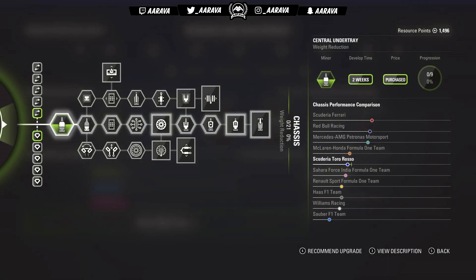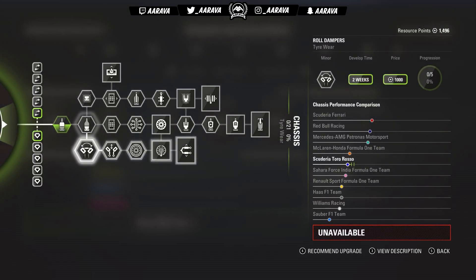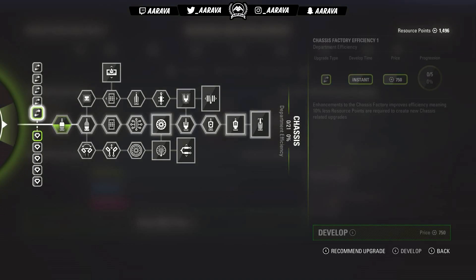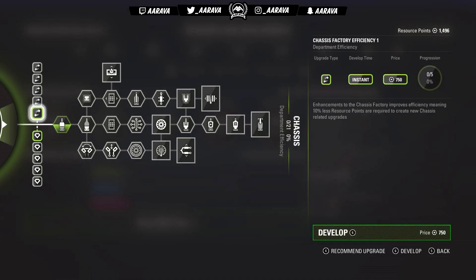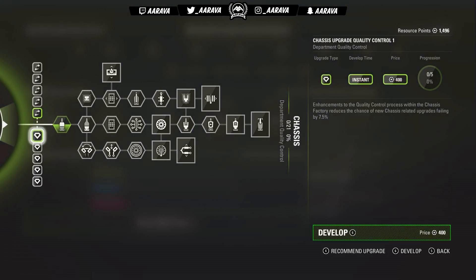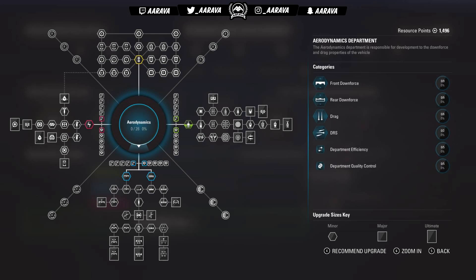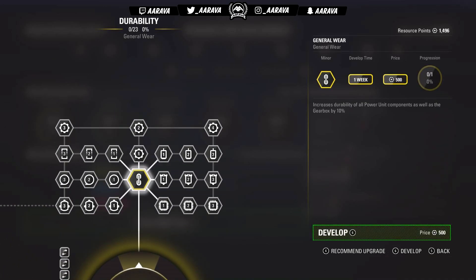We're going to start things off with chassis weight reduction — that's the very first node we have to select to continue on. You can see we've got different elements we could go to. If you go to the bottom of that side of the tree, you go to tire wear; if you go to the left, it's more towards general weight reduction. We're going to go toward tire wear, which is obviously a big factor in potentially some of the later rounds, so I think it's a good first step.